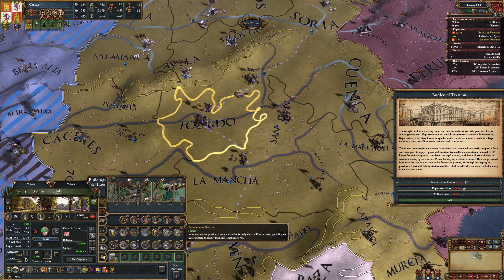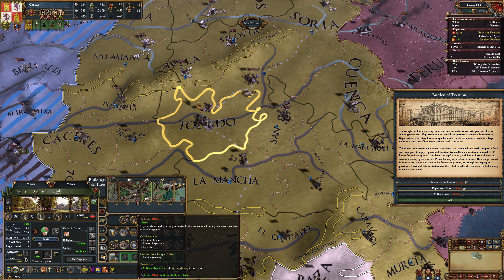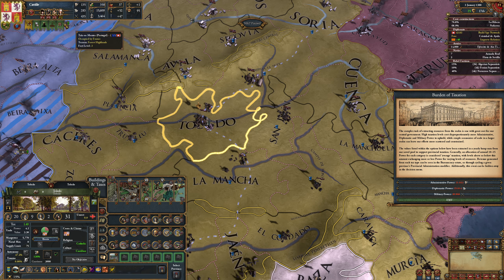These are the manpower taxes; these are the non-manpower taxes. Non-manpower taxes get you money; manpower taxes get you manpower — pretty simple. We have levies here as well. The cost is increased by up to five times its default amount by local autonomy. Toledo has 47% local autonomy, so we're likely getting about 2.5 times the normal cost in military power to tax this province.